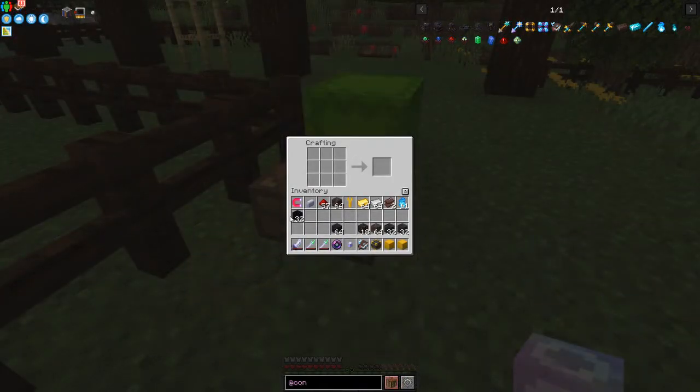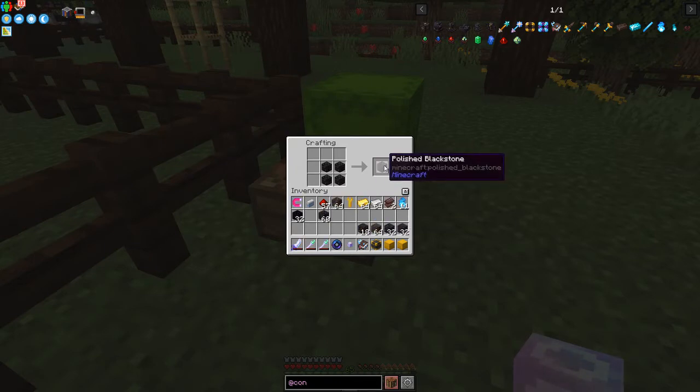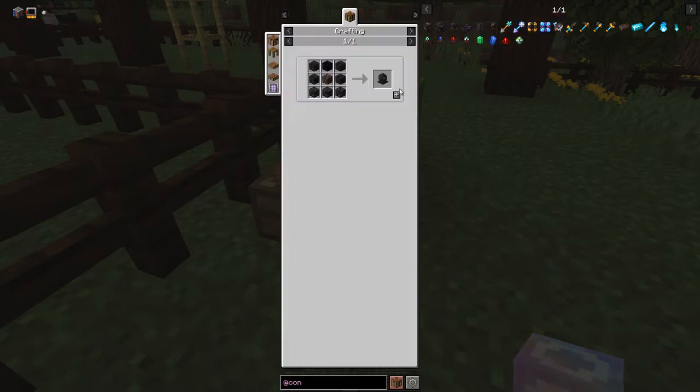I picked up some Obsidian and got the other materials out of this Shulker Box. You can make Polished Blackstone by taking four Blackstone like this which will produce some Polished Blackstone, and Polished Blackstone Bricks are made by doing that again. I should now have enough materials to make the forge.